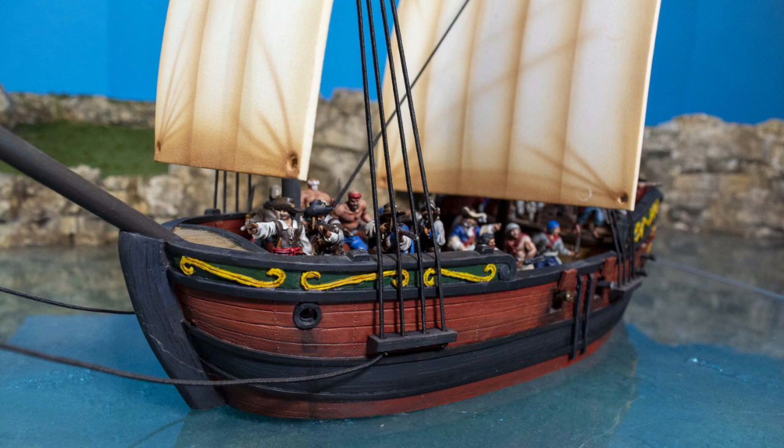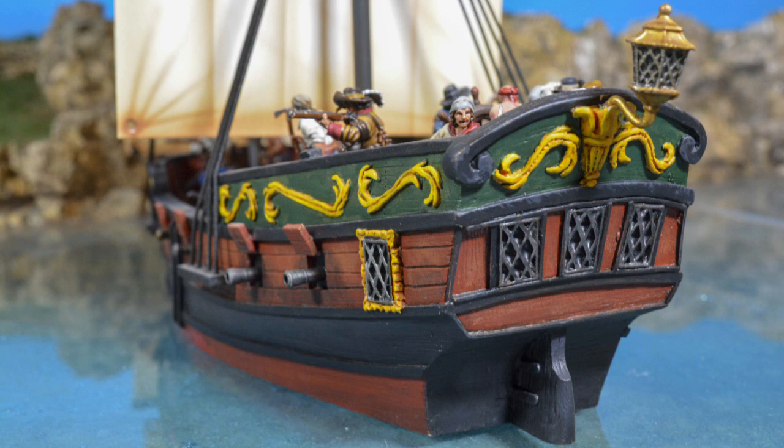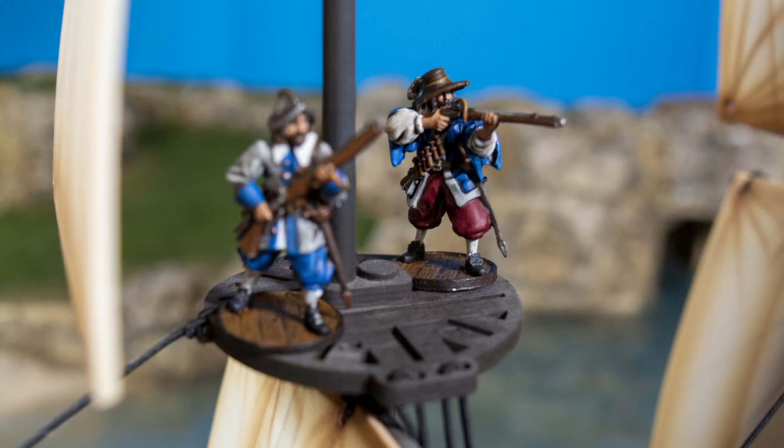The sloop of war has the traits stay sails, sweeps two, and square sails. The ship can also purchase a fighting top for two points on its main mast and the shallow draft trait for three points.